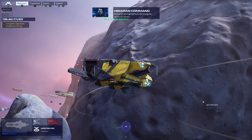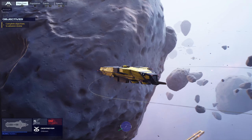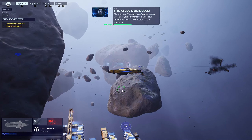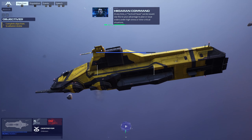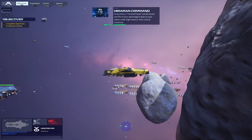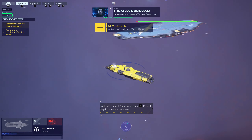Resources are highlighted with triangular points of interest. At any time, a tactical pause can be issued. Use this to your advantage to plan or issue orders under high stress or time-critical situations. Initiate and then cancel a tactical pause now.